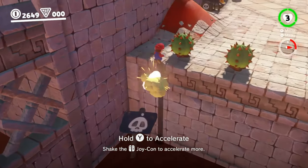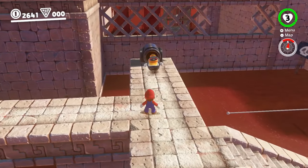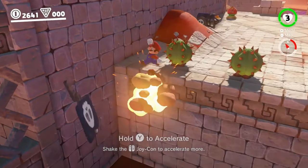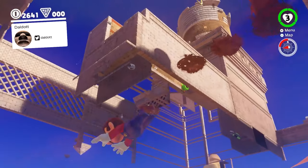If we're in the way of a sign when it respawns, the game will attempt to push us aside, which is pretty normal. The cool thing about this is we can take advantage of it to clip under Sand Kingdom on any version of the game. Before we start, I'd like to give a shoutout to DalDot on Twitter for finding the glitch.